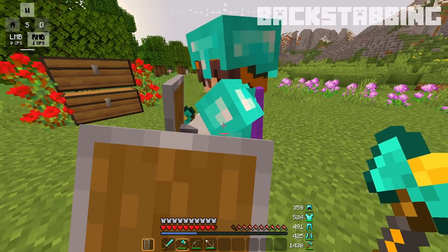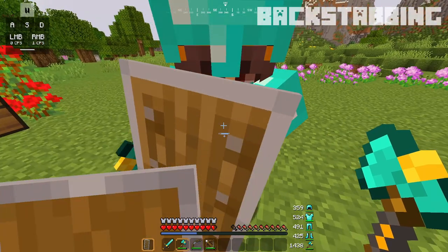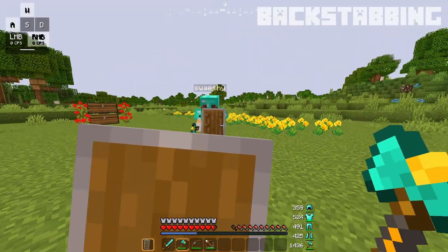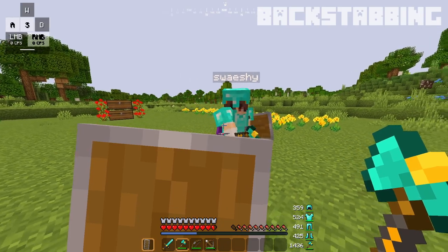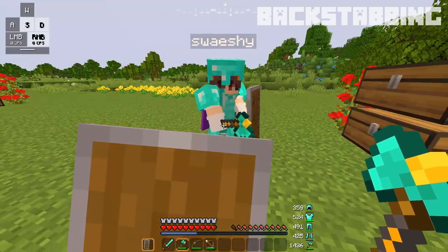Once you get close enough to your opponent, you can let go of your shield and run for about a quarter of a second very quickly, then jump over them and turn around at the right time to hit them in the back. You should try to aim for jumping directly through the middle of your opponent so you minimize the player correction that'll push you to the right or left — you want to go straight through them.